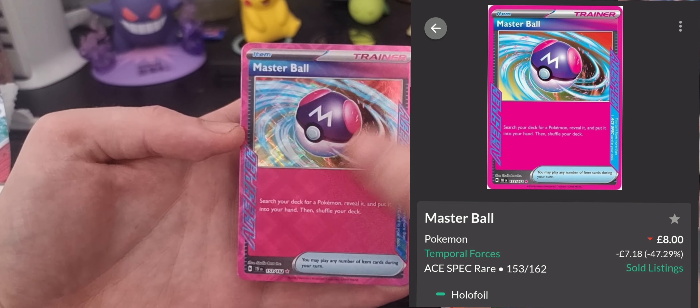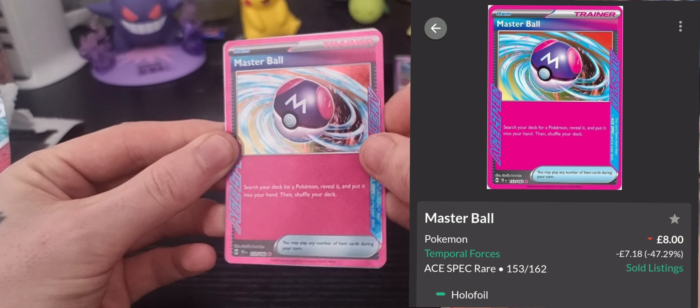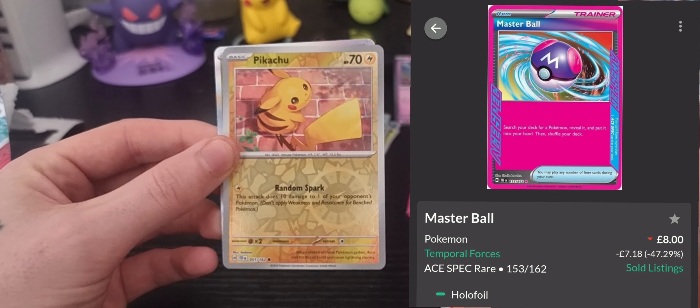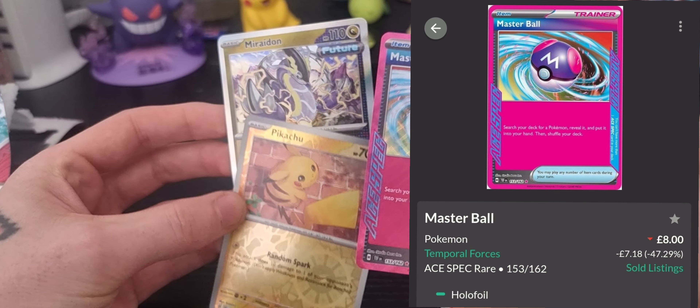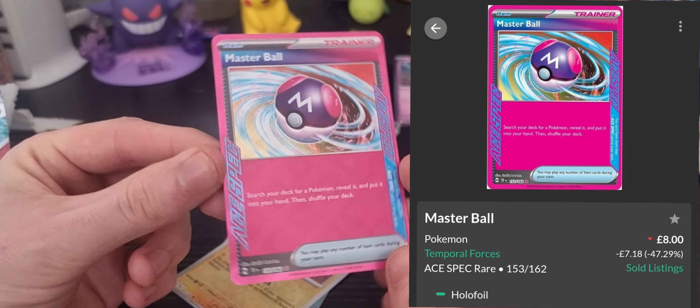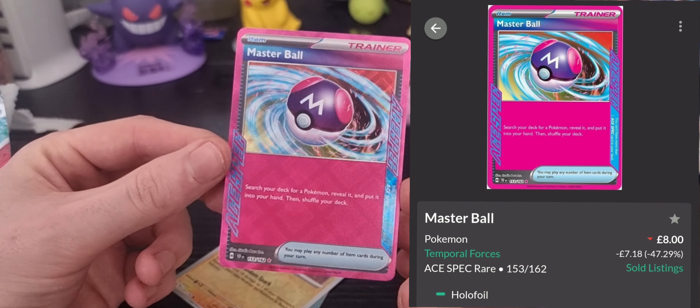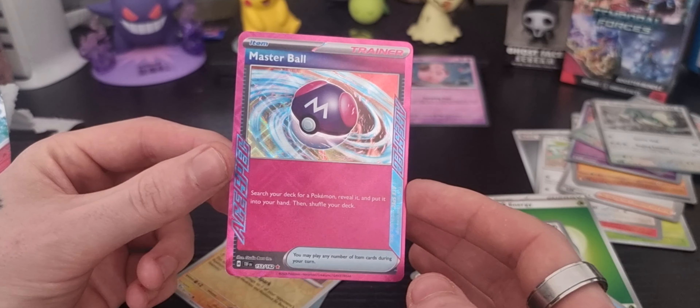We have got the Grass Type Energy for this last booster pack. We've got a Poochyena — oh, look at that cute little artwork, I'm kind of digging that, that's well cute. We've got a Wiglett, we have an Arbok, we have a Ceruledge, we have an Arn Pheasant, we have an Eerie — not the Eerie that we want — we've got a Centiskorch.